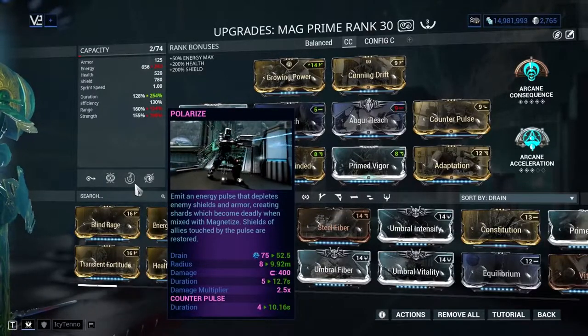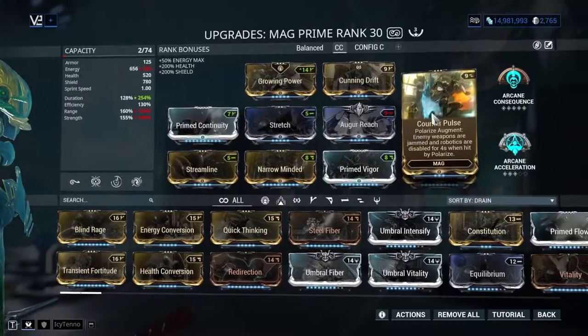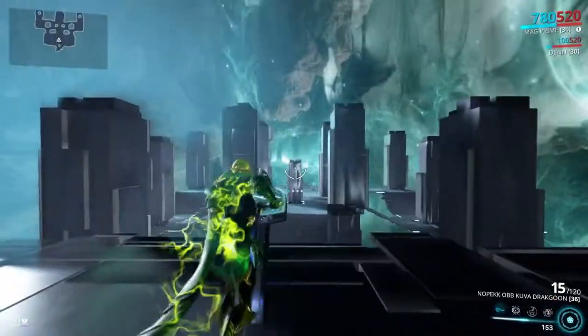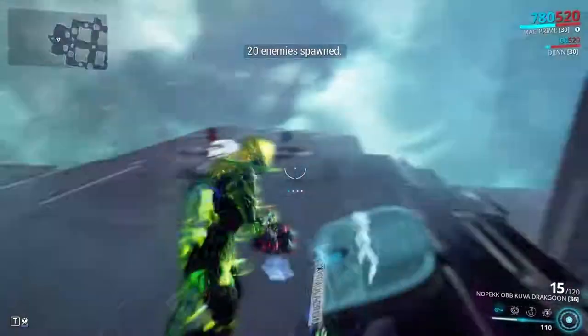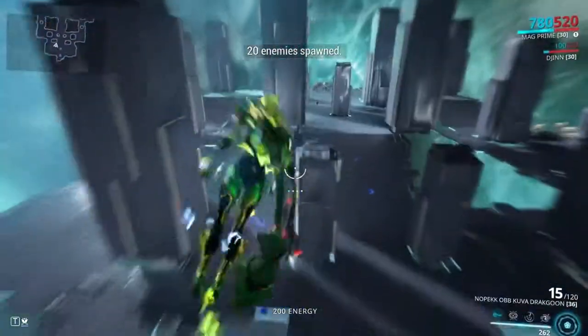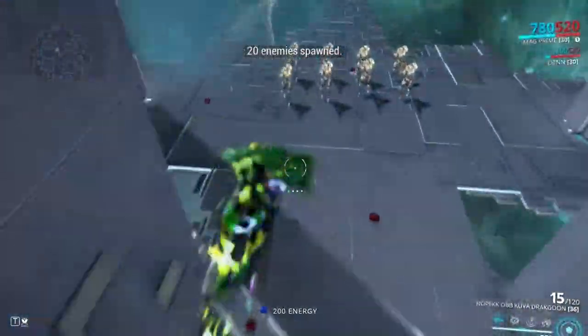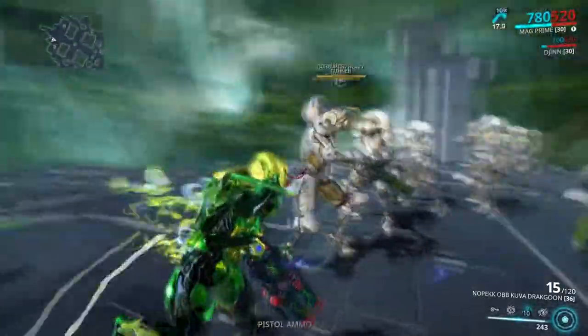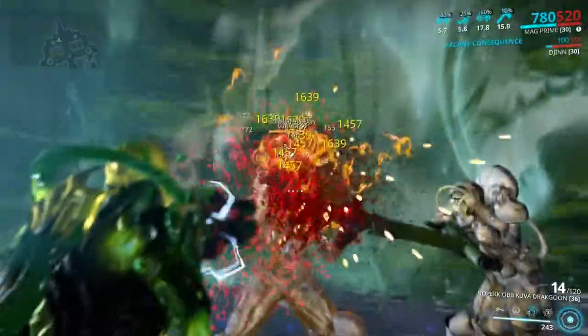I'm just using this one, but this is definitely an option — 10 seconds on the Counter Pulse is quite a lot. If you're wondering what the benefit is, let me show you something. By the way, on this build her third ability has 90 range at max.